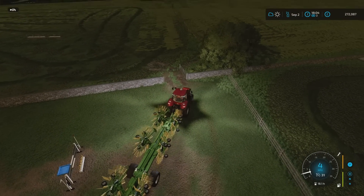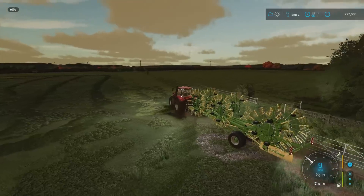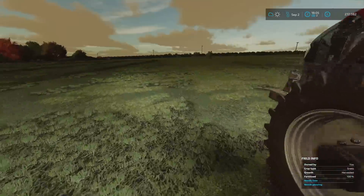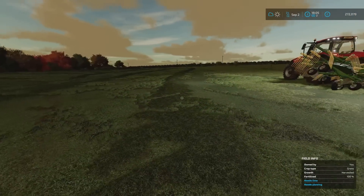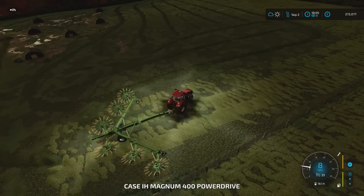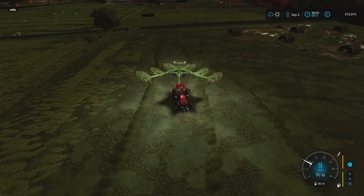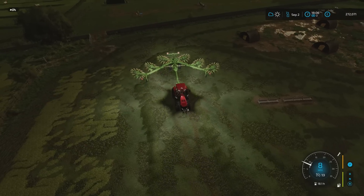All the tedding that's going to be done has been done. The tedder was 17 metres wide. I've got the Krone Swadro 2000 - this is 19 metres wide. So I'm hoping with what I did with the mowers I've got enough of a gap here. Between the 17 metres of hay that I've tedded and my grass. What I might do is move the grass over first so it's really out of the way.